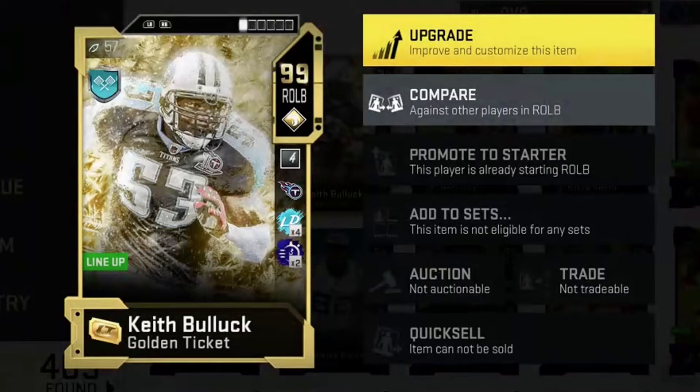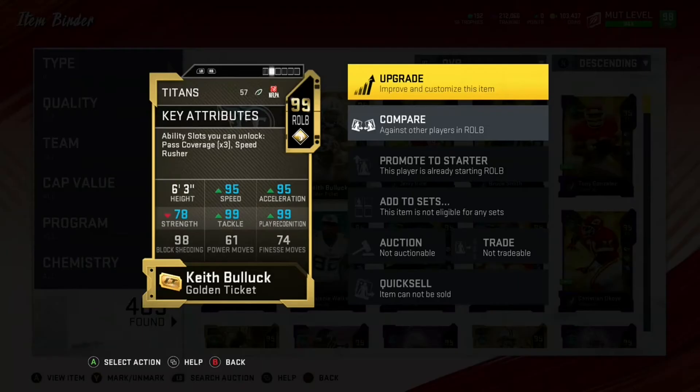Alright, what's up boys, it's Lawrence from the squad's team and today we're going to be doing a Cam Newton and Keith Bullock gameplay. Keith Bullock and Cam Newton are really really cheap right now. I believe Keith Bullock is going for 300k and Cam is going for like 550k, and these are his stats.